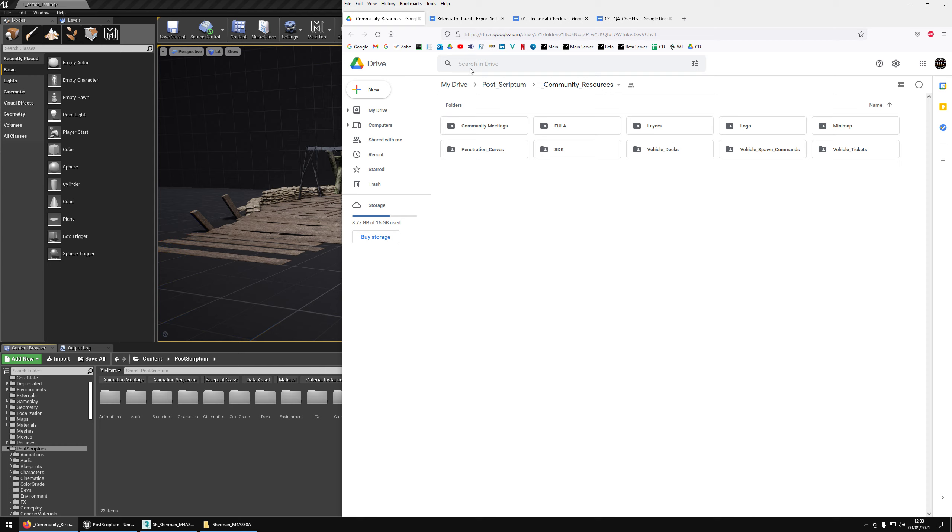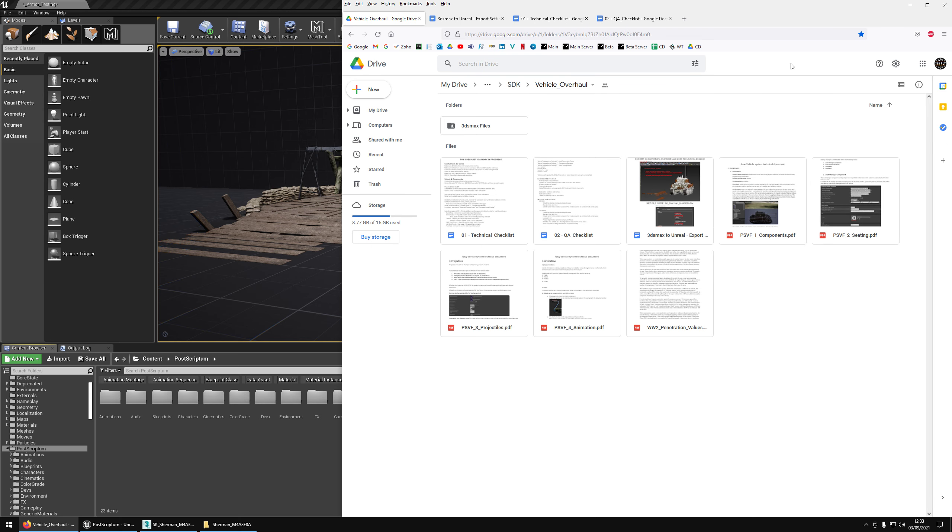When you go to the community resource, go into SDK and then into Vehicle Overhaul. In there you have a bunch of checklists, some guides on how to export your assets from Max to Unreal Engine, some documentation explaining every single parameter of the new vehicle system — from components to seating to projectiles and animation — and a World War 2 penetration value guide that I found online that I think is very valuable. It's very interesting.